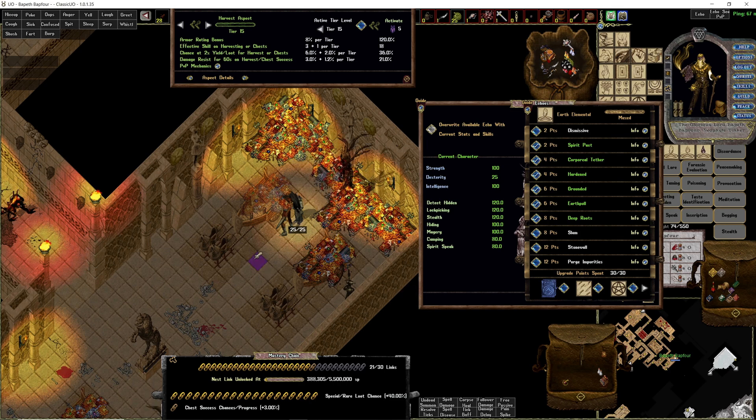Nothing is required now — you can just run this. You don't need summoning anymore; you can just run this as a stealth lockpicker without anything.